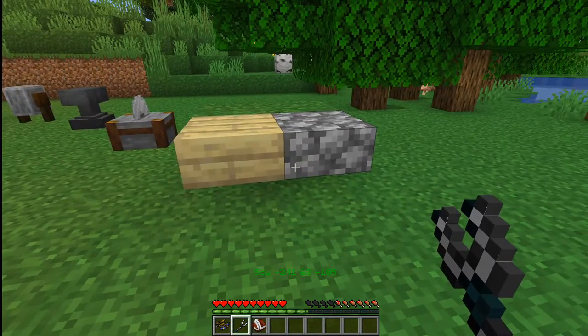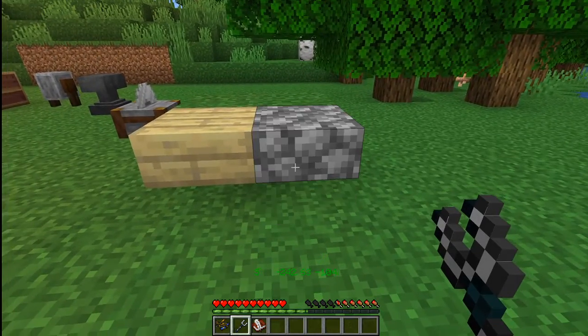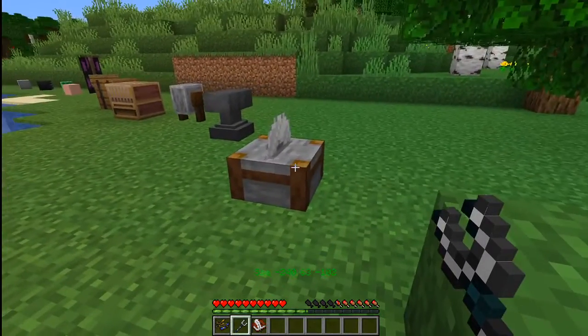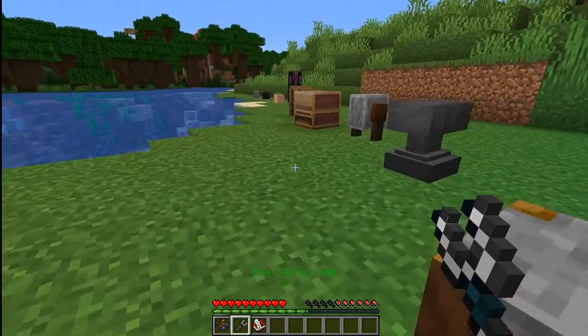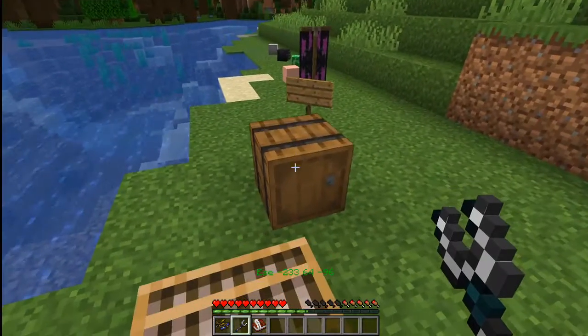Another thing my data pack allows you to do is adjust half slabs. Sometimes you accidentally stick it in the wrong half — you meant to be the top half or the bottom half — and you can adjust those. Stone sounds like stone. And the stone cutter sounds like a cutter. Anvil. Grinder. The barrel.